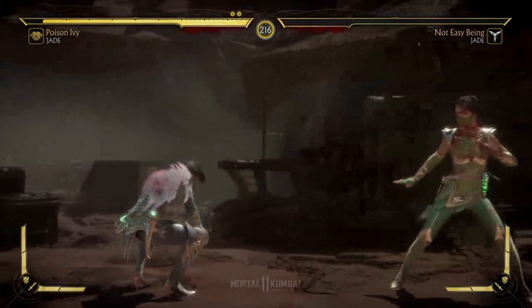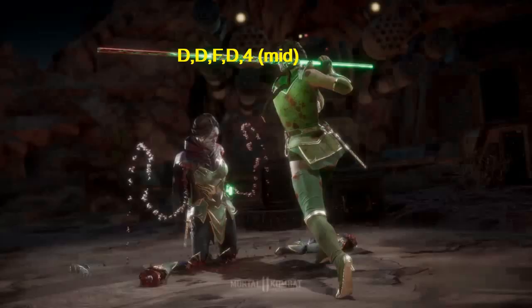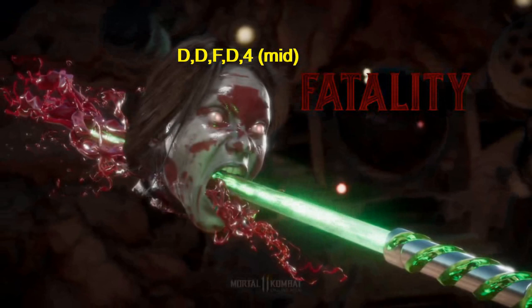Jade's first fatality — down, down, forward, down, four — at mid distance. Fatality. Jade wins.